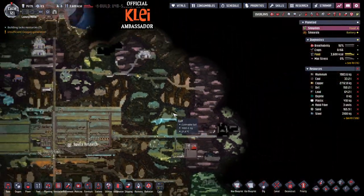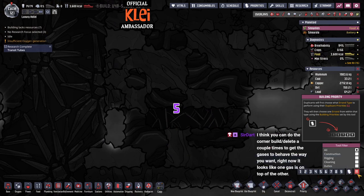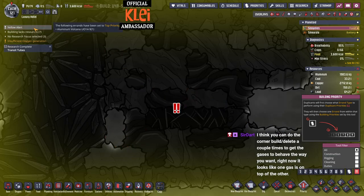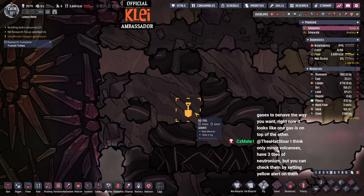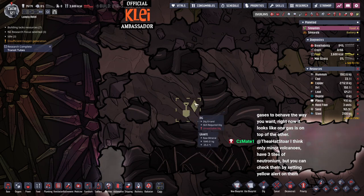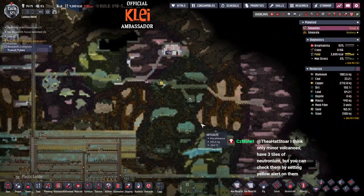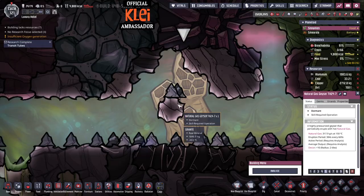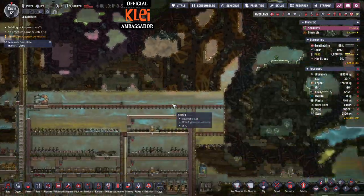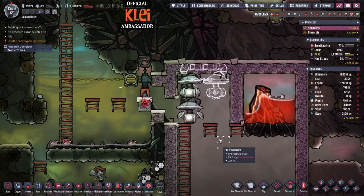If you go on the priority overlay with P, on yellow alert - top priority is zero - drag it over and hover, and it'll tell you what the geyser is. Alternatively you can dig it up: the key tile on a volcano or geyser is this one - if you don't dig this tile it will not start producing. So you can dig the entire thing up except for that tile, see exactly what it is, and it won't produce. That's a more legitimate way to identify it without using the overlay trick.